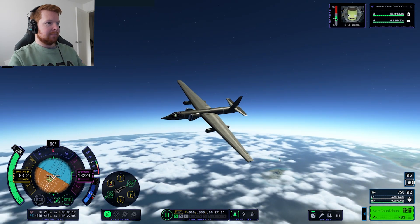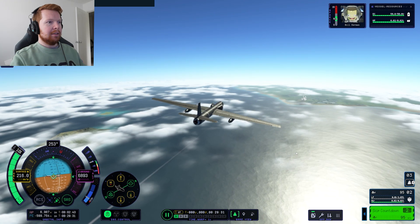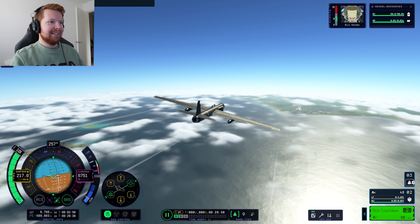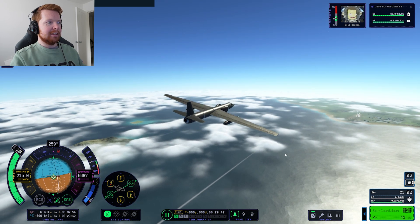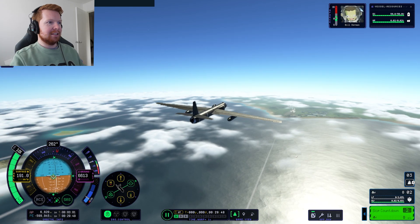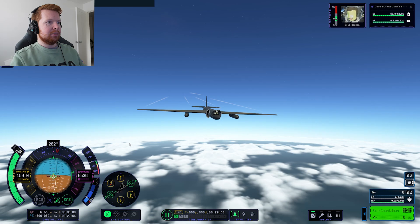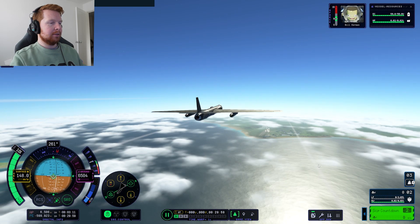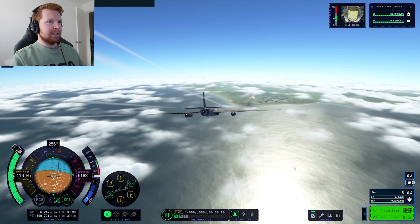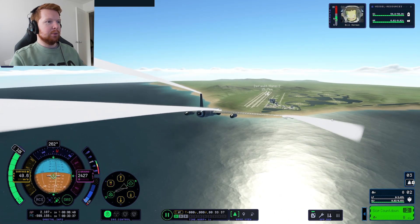Right, I think we need to head back. We're heading back to the Kerbal Space Centre. We're literally just about to run out of fuel — I think we might be testing how well this thing can glide in a second. We've got 6,500 metres of altitude. We're in a U-2 spy plane, we've got no fuel. Do we try and keep our altitude or gain some speed? Depends how much drag this thing has. It was flying so slow I thought I'd paused the game.